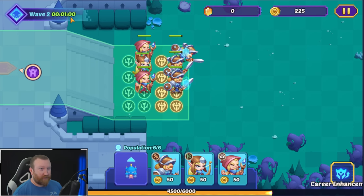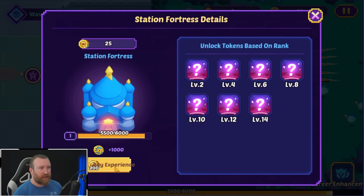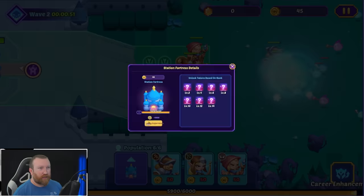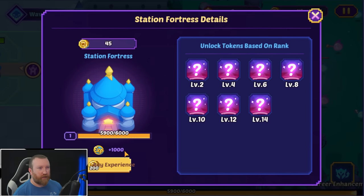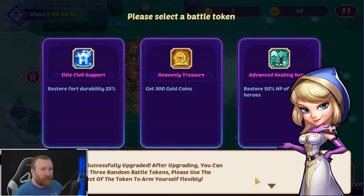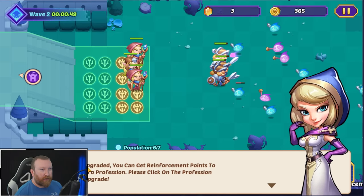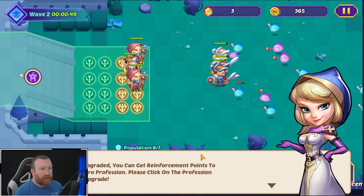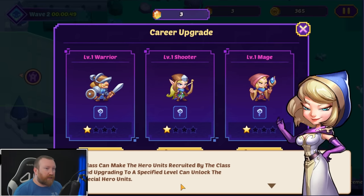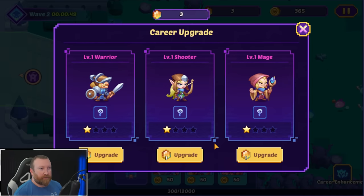Wave two — upgraded versions appear. Spending gold gives us a thousand EXP. The fort has been successfully upgraded — after upgrading you choose one of three random battle tokens. Getting more gold coins is probably the play here. After the fort is upgraded you get reinforcement points to strengthen hero professions. Strengthening a class makes hero units recruited by that class more powerful, and upgrading to a specific level unlocks further abilities.